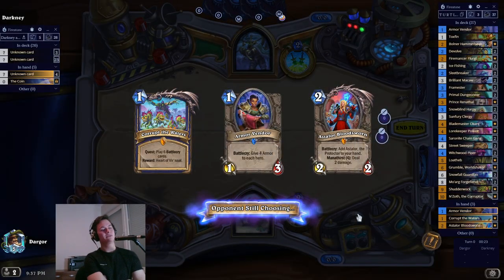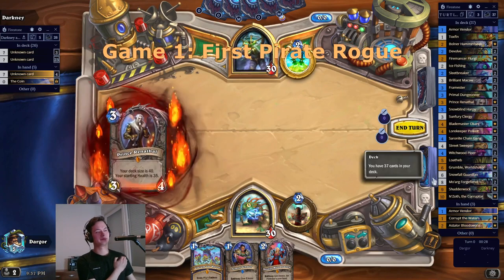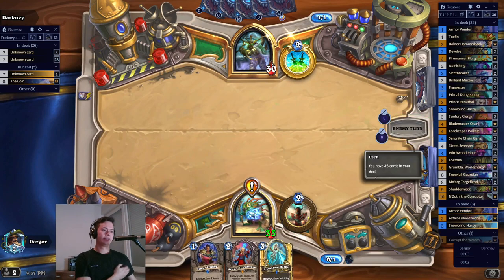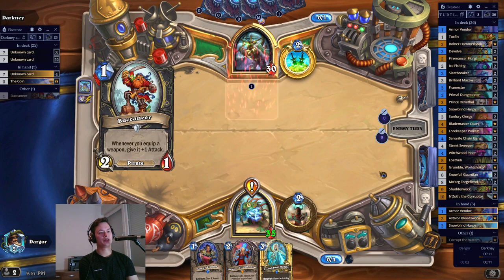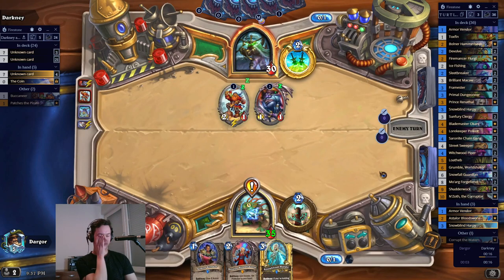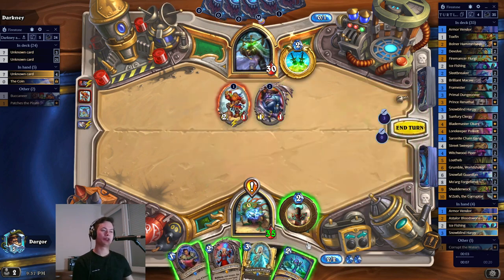This is going to help though and if you look at that there is our Astelore. Nice. Could play Astelore on curve. Not really in a rush to immediately play armor. The 4 armor isn't going to save me on turn 1. I think Ice Fishing might be a little bit better.